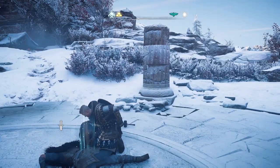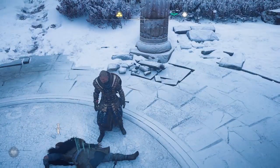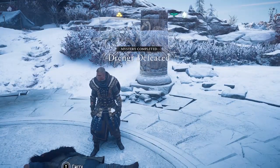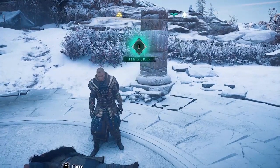Welcome to Assassin's Creed Valhalla. Amber here with a quick three-minute overview of mastery points, which you get after you reach max level, Power 400. You'll no longer get skill points when you level up — you'll get mastery points, as you can see here.